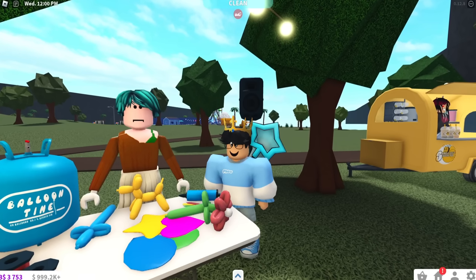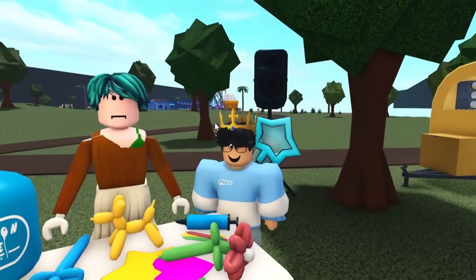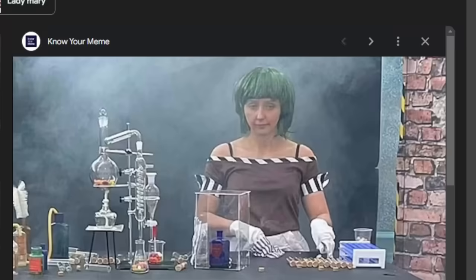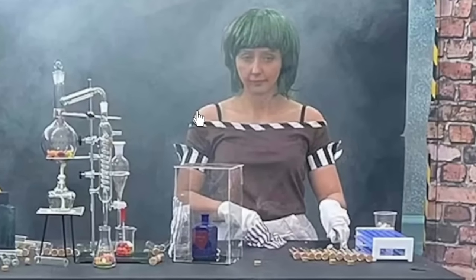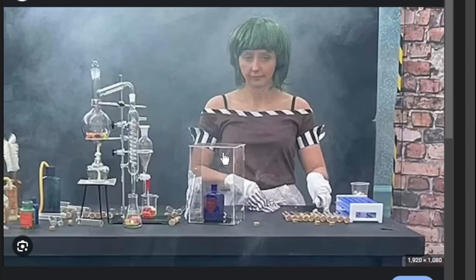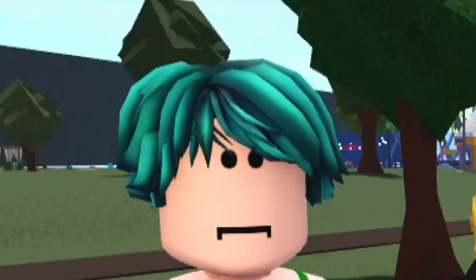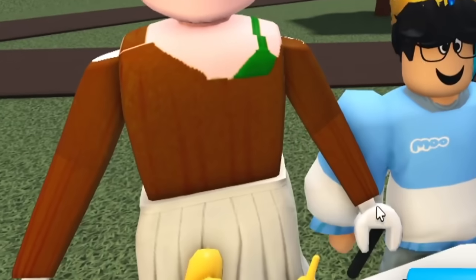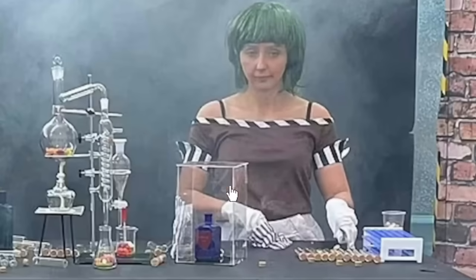Number four: this lady right here in the summer update world food festival is actually based off the Oompa Loompa meme from the Willy Wonka experience. This was a widely circulating meme — you can see the same brown shirt, the green hair, the face, and even the white gloves from her Lego hands. I knew it was based off something, and yeah, this is what this character was based off of.